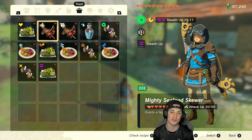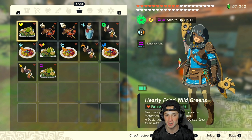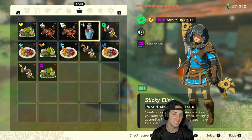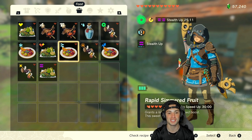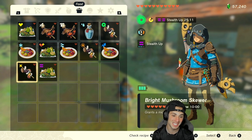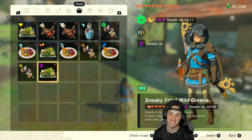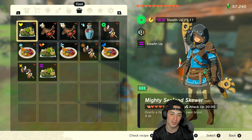We got recipes for you guys today and these recipes are bangers. Let me go into my meals real quick and show you what I have in store. We got a big time heart one, and then a lot of big buffs: attack buff, defense buff, slip resistant buff, stamina buff, speed, heat resistant, swim speed up, cold resistant, glow, and stealth. So we got 12 recipes — let's just get right after it.